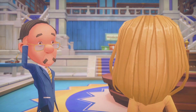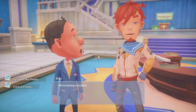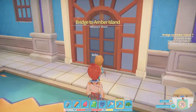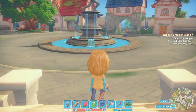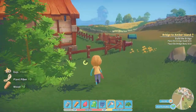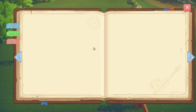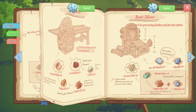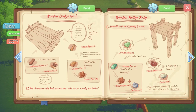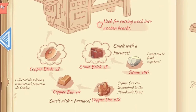Arlo, another Portia resident, comes in and gives you the quest to build a bridge. The game doesn't quite direct you on how to build it — this is where Portia lets go of your hand and allows you to explore the world on your own. I decided to head back to the workshop and interact with the assembly station. The book within the assembly station will tell you where each material can be found for the machine you want to build.